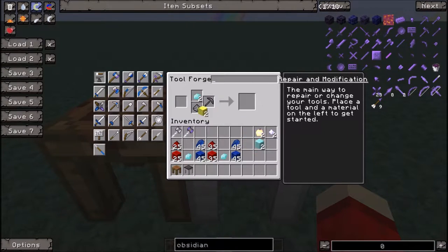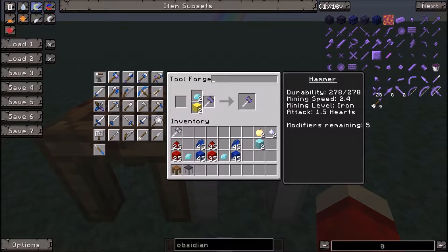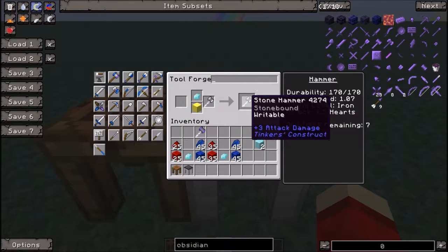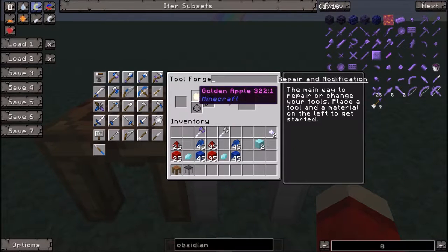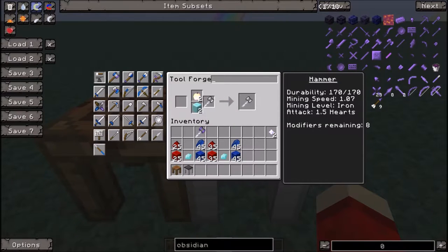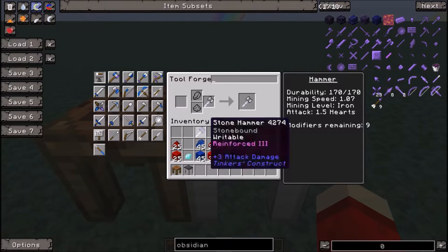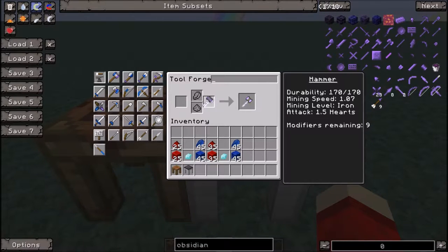There are three types of modifiers you can add in Tinker's Construct: a diamond with a gold block; a 'notch apple' — the golden apple made with solid gold blocks instead of gold ingots; and a block of diamond, diamond, and plain old nether stars. That gives us three extra modifiers, so we have nine modifiers on one and seven modifiers on the other.